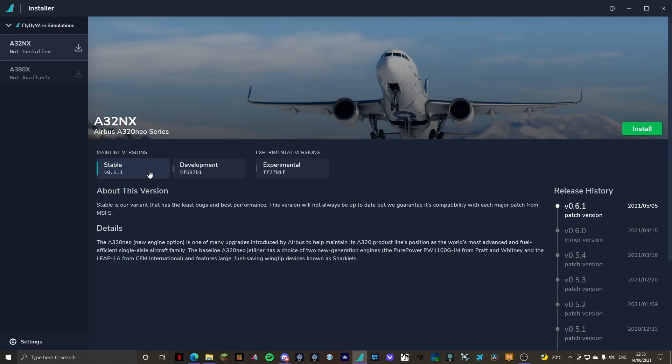The current versions are Stable, Development, and Experimental. If you have a TCA throttle, you're going to want the Development build — there are ways to get it working with Experimental but Development is a lot easier, and you will have to configure your throttles. I don't recommend Stable as the custom flight dynamics aren't in there at the moment, but you can guarantee compatibility. Development works completely fine for me, so I'm going to click Install. As you can see it will start downloading the aircraft into my community folder — I just have to let this install.